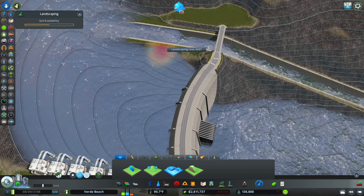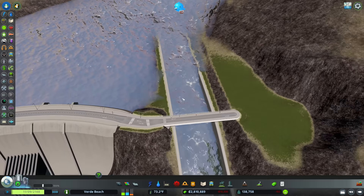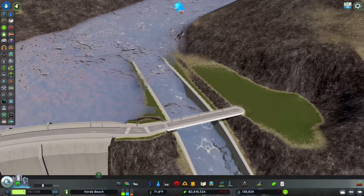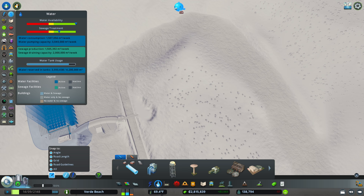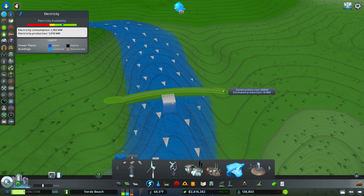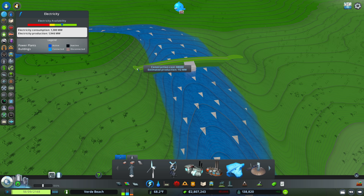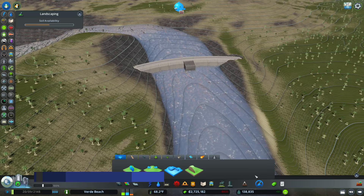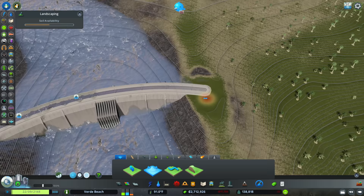It might have been better to have the dam along this side so the water flows past it rather than crashing into it — but that's not what we did so we'll reap what we sow. That does happen in real engineering where a project seems buttoned up and then operates a little differently than anticipated. I've cleaned up the terraforming a bit to make it look nicer. Now let's go to the other side. For the second dam, I just want to find the location that generates the most electricity — I'm getting around 180 megawatts here.